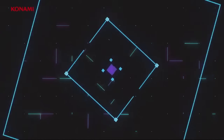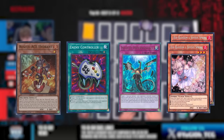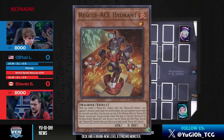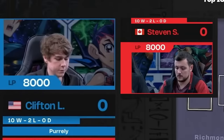As we jump into our top 16 feature, Game 1 opens up in a very fun fashion. Both players have opened extremely awkward hands, but to be honest, you'd rather be Clifton in this situation. Steven has a Rescue Ace Hydrant, Enemy Controller, Infinite Impermanence, and 2 Ash Blossoms. Clifton's opening 5 is Nibiru, Infinite Impermanence, 2 Perlilies, Perleap, and a Pretty Memory. The problem with Steven's hand is he has literally one Rescue Ace card — the Hydrant — and that isn't even a full combo. He has to somehow put up a board and stop Clifton, but Clifton's hand, while awkward, is still much more playable than Steven's.